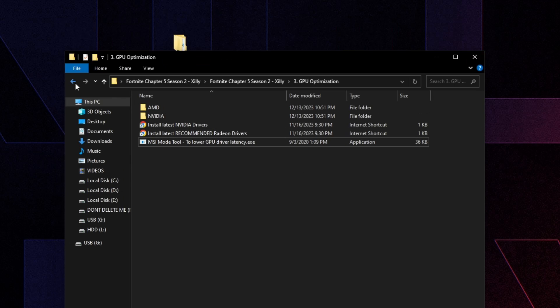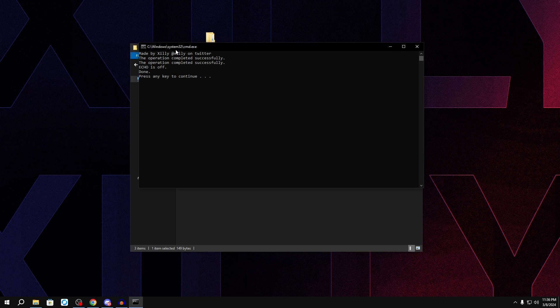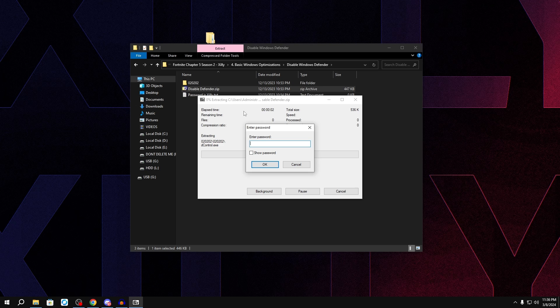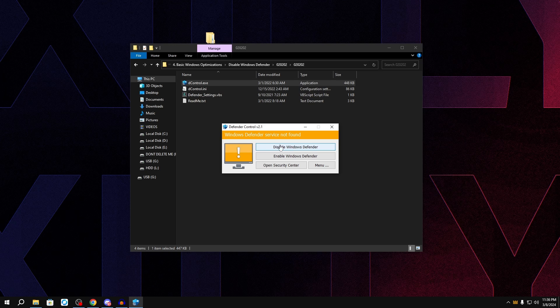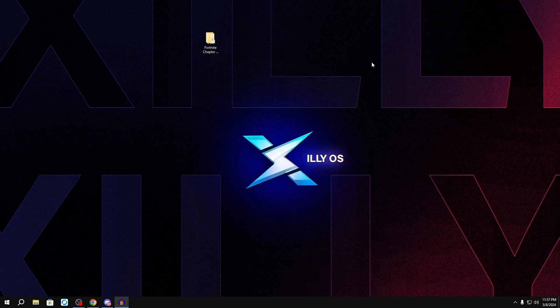Now go back to basic Windows optimizations. There are commands for desktop and for laptop — make sure if you're on a laptop you only run the laptop one, and on desktop run the desktop one. Run it, press a key and it'll close out. The 'Disable Windows Defender' option is really important — disclaimer: this is going to disable your antivirus. The reason is that Windows Defender completely destroys your fps and uses a lot of background resources. If you care about security, leave it alone. If you care about performance and know what you're doing on the internet, you can disable it. Right click, extract here, the password is 'Xilly' with a capital X, press OK, double click, and double click on dcontrol.exe, then click 'Disable Windows Defender'. It'll turn red, and anytime you want to re-enable it just click Enable.